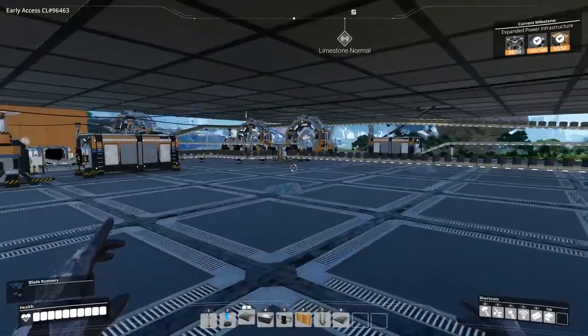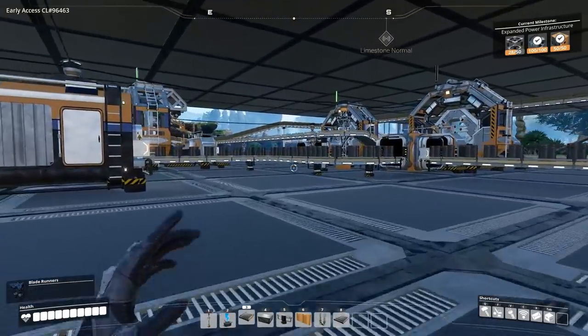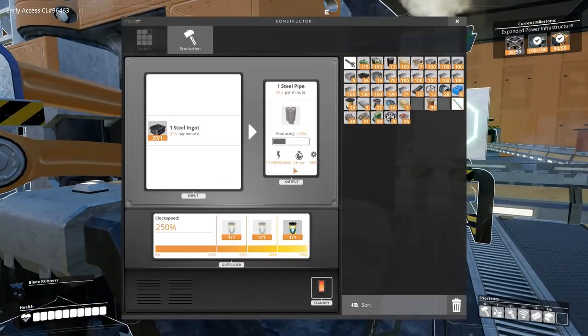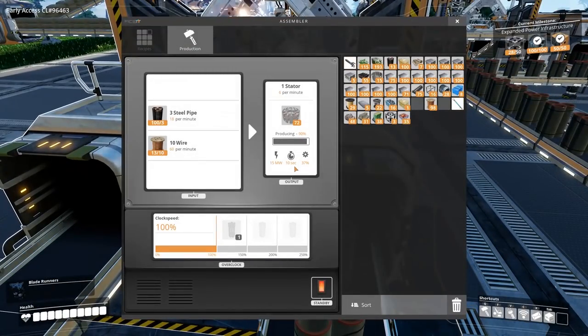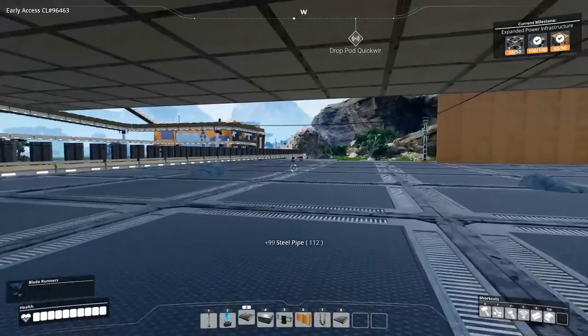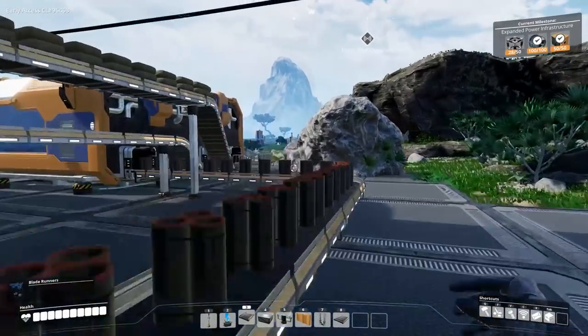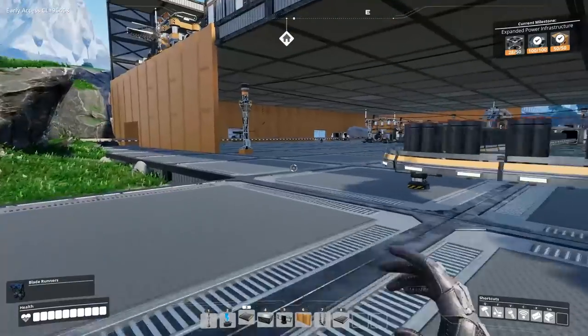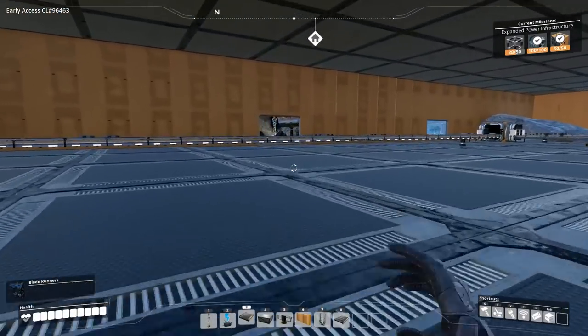I'm going to keep on crafting some handcrafted stuff. Are the steel pipes actually piled back at all? No — they're going into the machine. So we can snag another 100, and we can snag even more from the machine down here because everything else is piled back waiting for encased industrial beams. We can just grab them and craft them in manually. If I put those in, it'll craft another 9 there, so we need another 10 or so after that. I'll do that handcrafting if necessary.